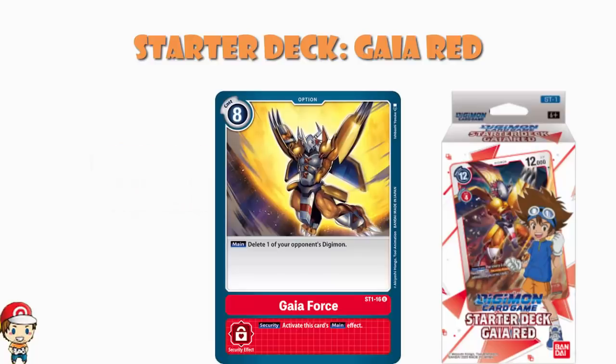When we're talking about the Red Starter Deck, Gaia Force has got to be the poster child for it. Gaia Force is probably the best option card we've seen up till this point in the game. It is an eight-cost option card that just lets you delete one of your opponent's Digimon. It's worth pointing out that when this comes out as a security card, you just get to do it for free — you pay zero. You get to delete any one of your opponent's Digimon, no matter how big and bad it is.